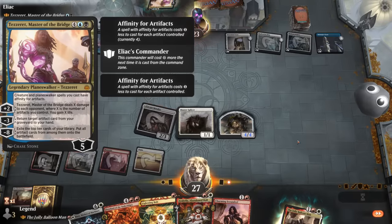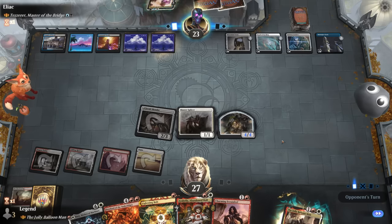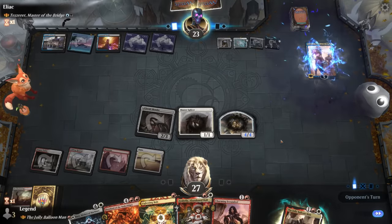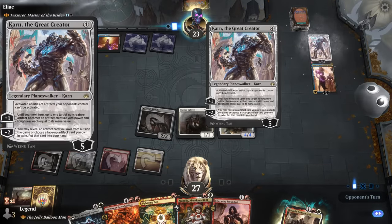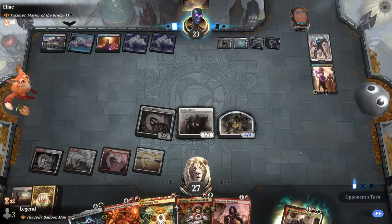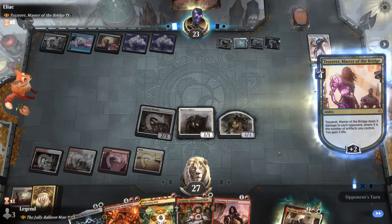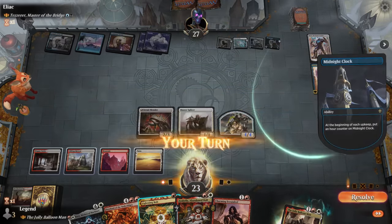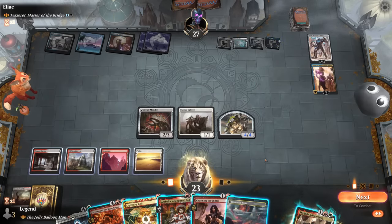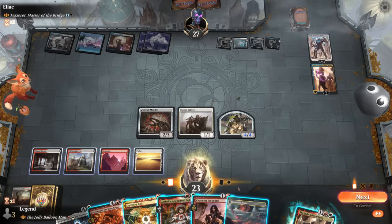The opponent plays Karn instead of Tazeret, which can't tutor anything with minus unless there's something in exile. They decide not to animate an artifact. We consider playing around a potential Wash Away — if they counter the Balloon Man we could still play Scoundrel plus Bolt or Arabella — but it seems fine to try the Balloon Man here since copying the Splicer would be good.